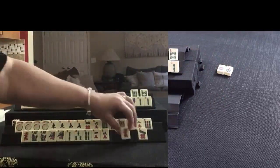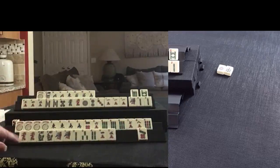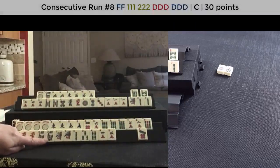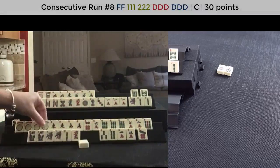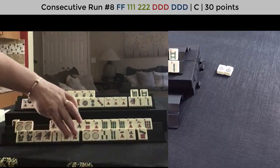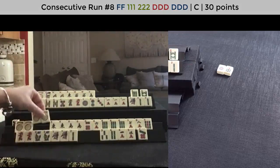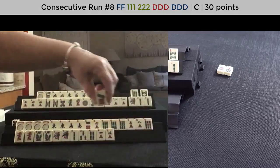Nothing to do here. Red dragon — we got a multiple, so let's keep that. Maybe we can play that concealed hand. We have a gap, but we have jokers. One, two, dragon, dragon. Maybe. So let's discard seven dot.